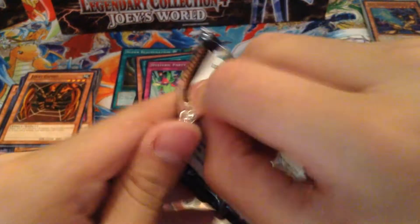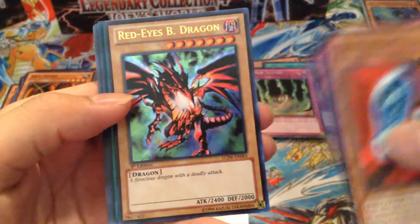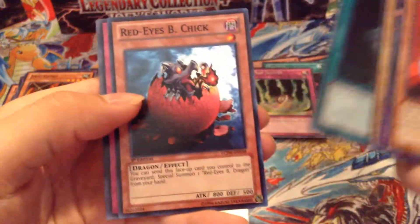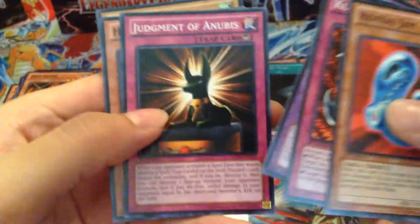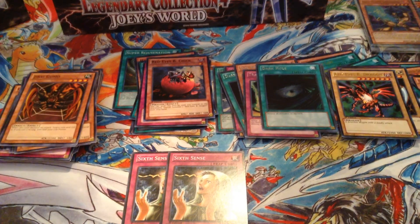Last pack for this box: Revival Jam, Kunai with Chain, Fiend's Called Dragon, Red Eyes Black Dragon Ultra — don't know why they put the original artwork on this one, still cool I guess. Secret Dark Hole, and Red Eyes B-Chick Super. Judgment of Anubis, Hilo Palmer, and Harpy Girl. So yeah, thanks for watching. If you enjoyed this video, check out my channel and I'll see you guys later on part two. Bye.